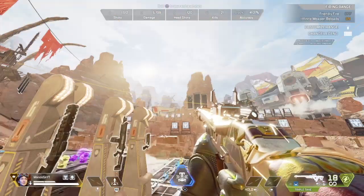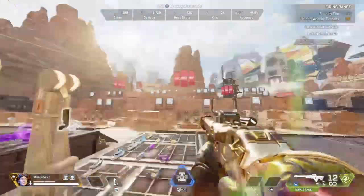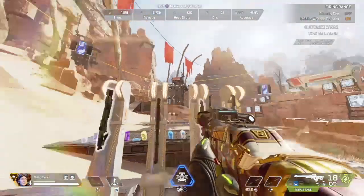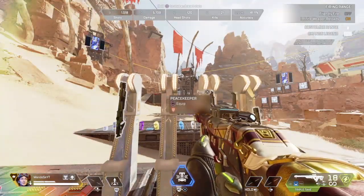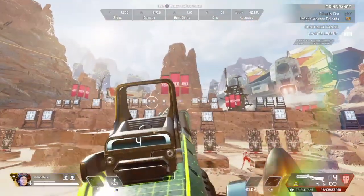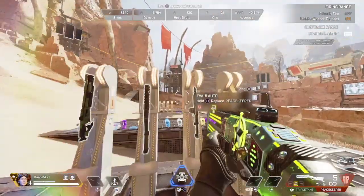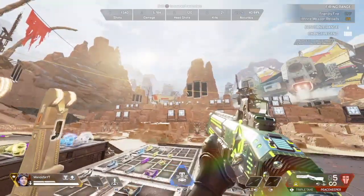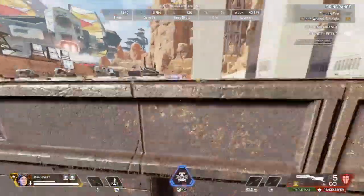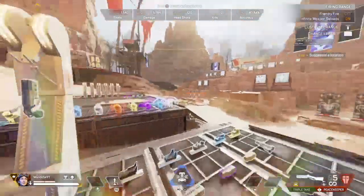To rank these: the Mastiff will hit all three targets at a certain angle. The Triple Take is definitely one of the best ones and has a shotgun-like spread. The Peacekeeper can hit from afar but only for about 9 damage. The EVA you could try but it won't hit as well. And the Mozambique — it's only good for close range; standing close you might get 30 damage. But that's my little taste of an experiment, hope you enjoyed!